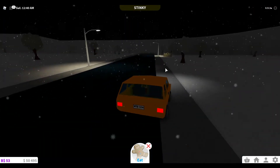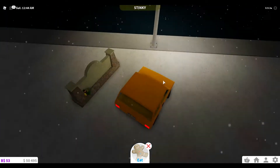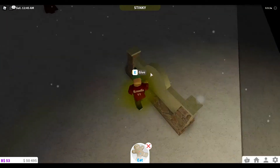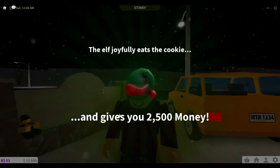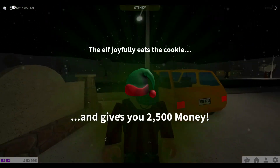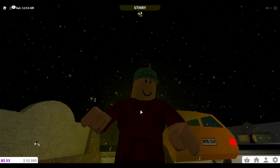Down here to the sign, and there should be a little elf behind it. Here it is. Unless there are more in the future, that is the last one. So therefore it gives you two thousand five hundred money.